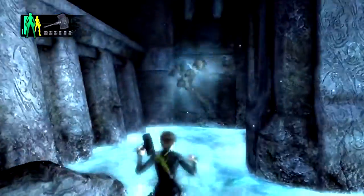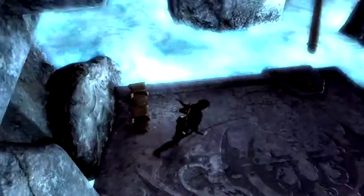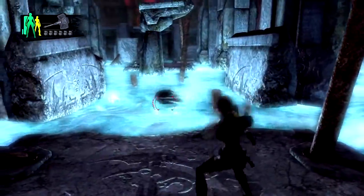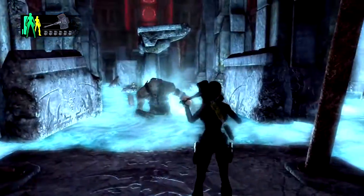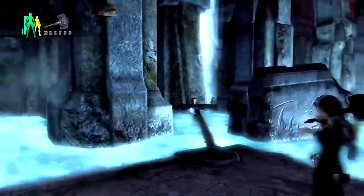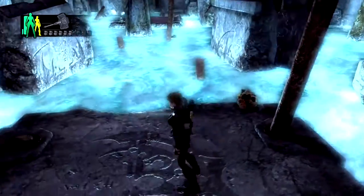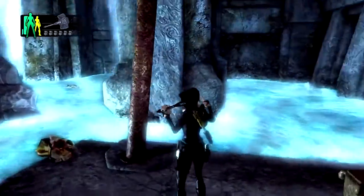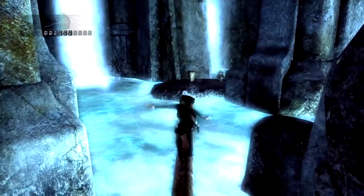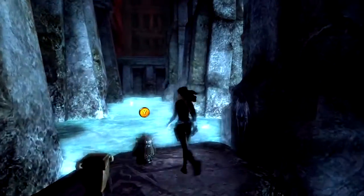If you are playing on Master Survivalist mode, I'm pretty sure that they will constantly spawn the entire time you're here. So really, you're going to be wanting to get through this place very, very quickly. I'm pretty sure that once you get to the other side they stop spawning. But if you are playing on that difficulty, you're in trouble. If you're playing on any of the lower difficulties, there is a way to get them to stop appearing.